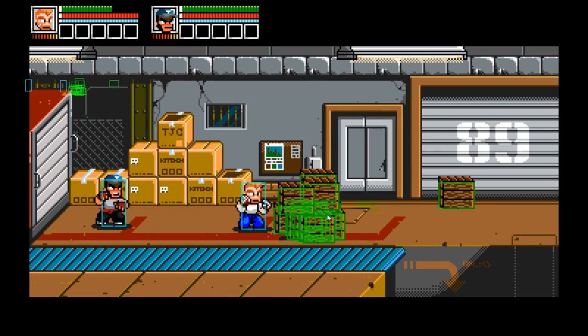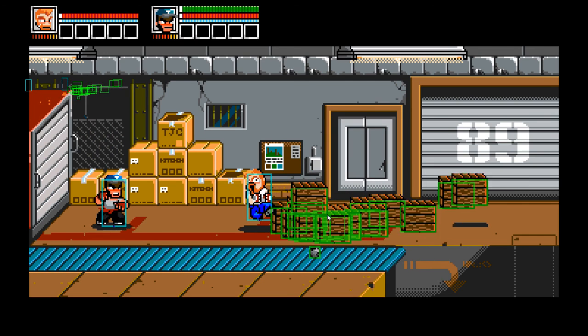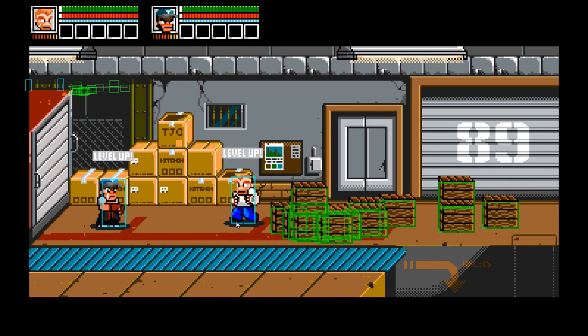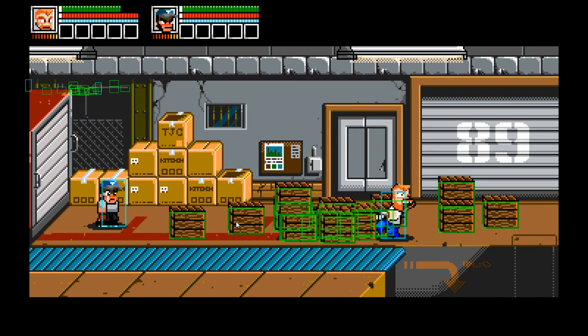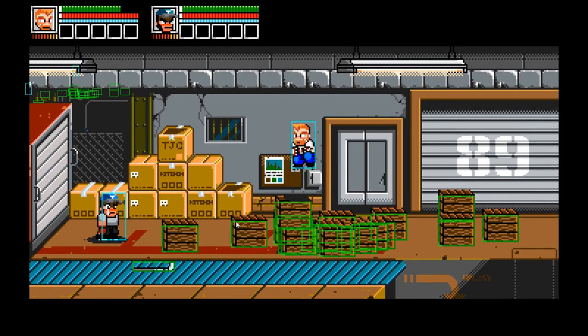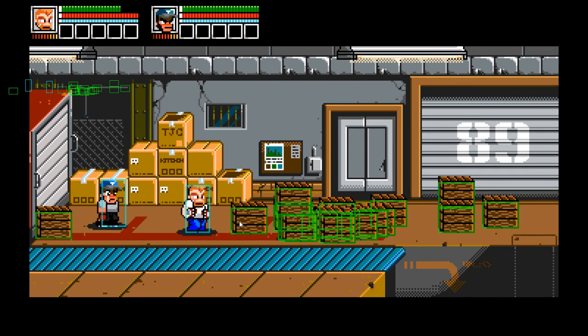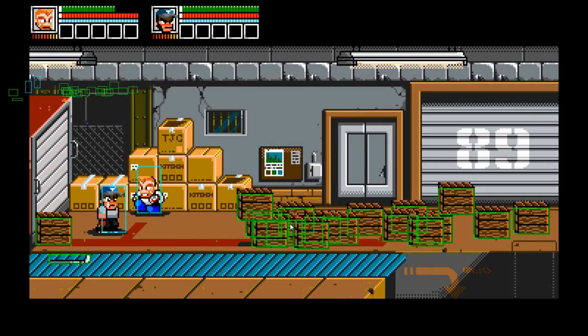This also works for things that move. If I create a whole bunch of crates inside each other, this is not a problem. This is going to be interesting - let's see what happens if I kick this, just for fun. It ricochets and hits him - let's refill his health. Eventually, once they're free from each other, they will actually collide with each other.